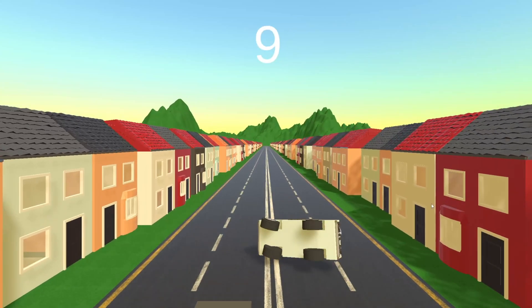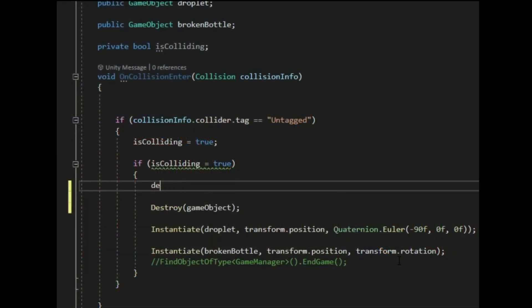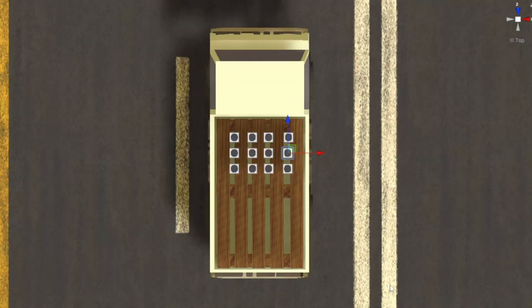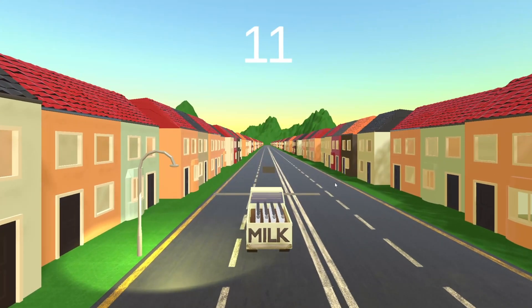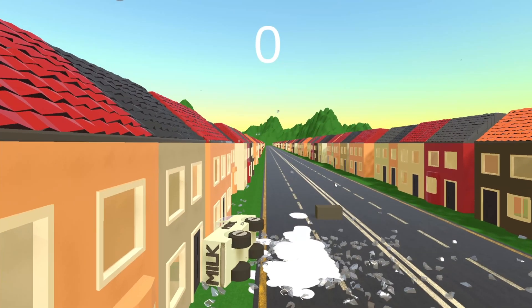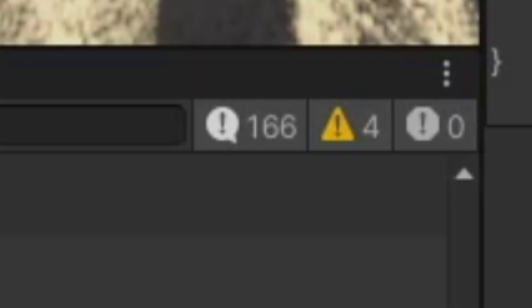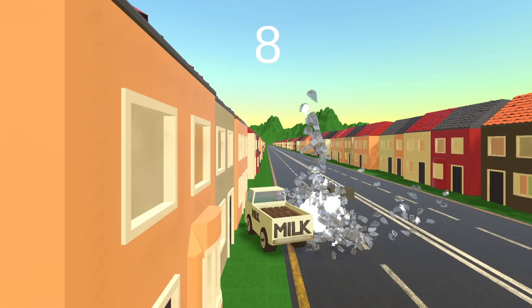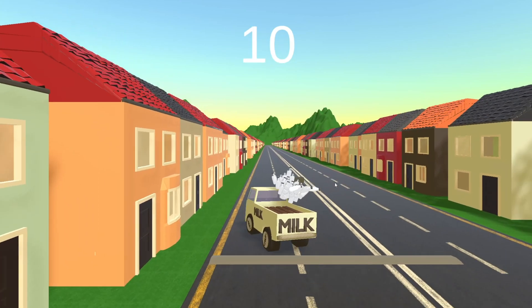I tested it again and... what the? Obviously there still appeared to be an issue, so I decided to add a debug.log to see if I could track the number of instantiations of broken bottles, bearing in mind that there should only be 32. It turns out that there were 166 — approximately five times the number of broken bottles instantiated for each original milk bottle.